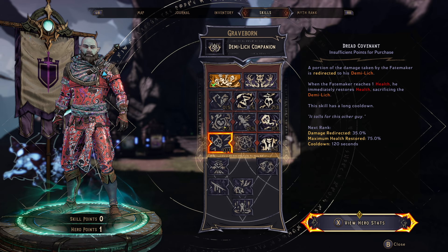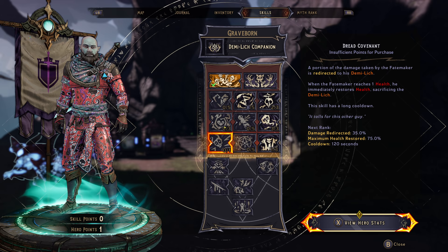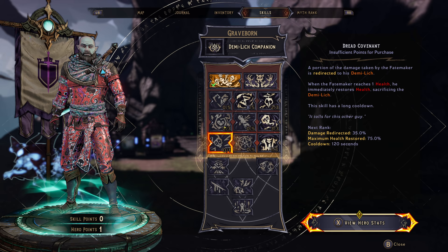I want Hydras. Portion of damage taken is directed to the Demi Lich — 120 seconds. That might actually be worth picking up. I don't know, I mean, you die and come back so fast.